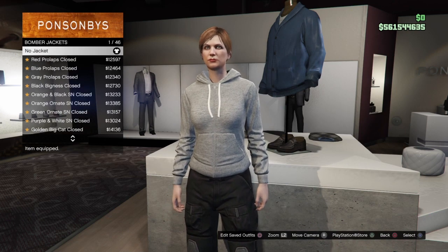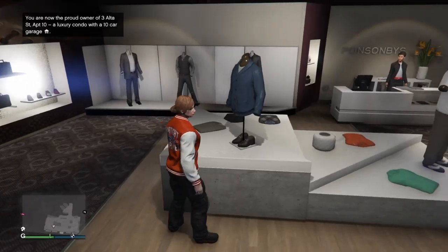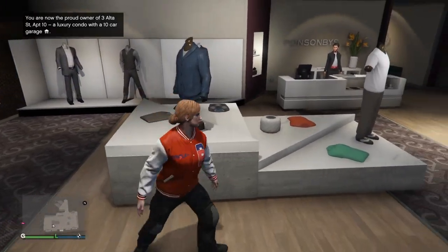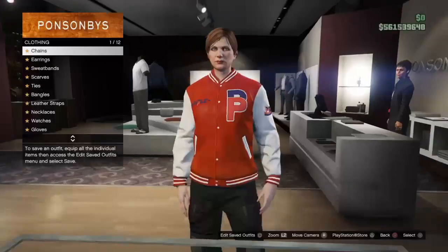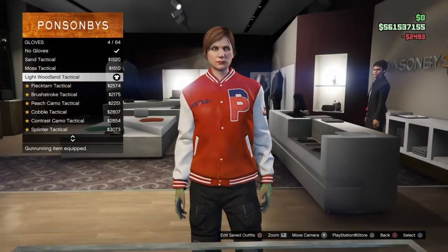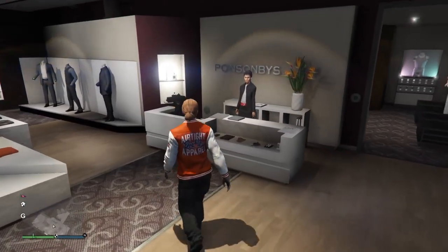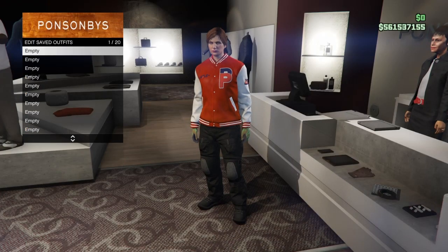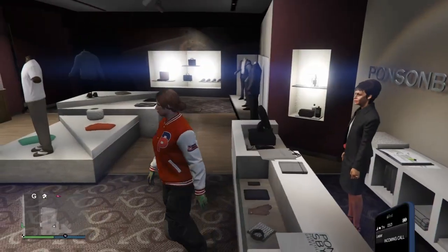Go to the top section and go down to bomber jacket. Go to the very bottom — it should be number 45, which is the red double P varsity. Once you have that equipped, go over to the accessory section, scroll down to gloves, and go to number 4, which should be the light woodland tactical gloves. This is the first outfit done. Save it — I named mine 'black top one.'